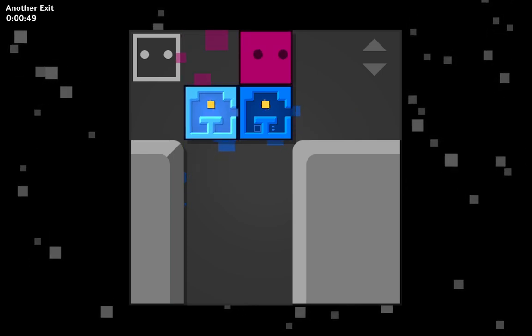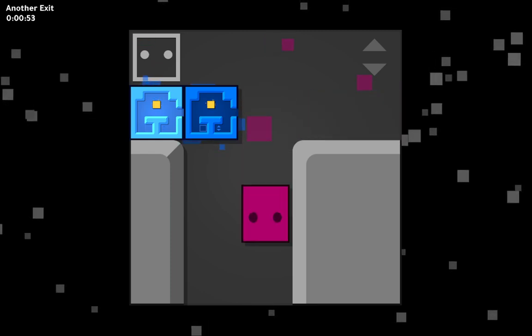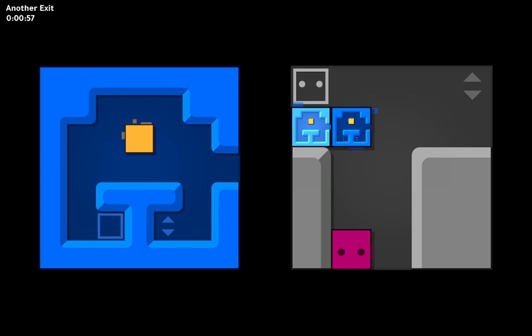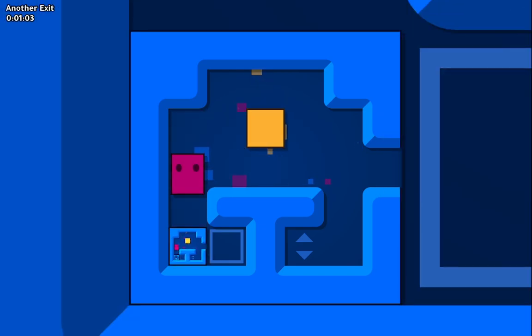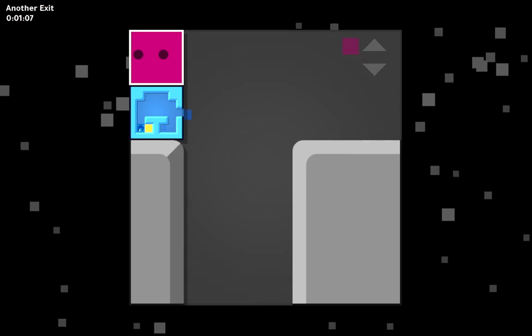Oh shoot. How are we going to do that? We need to push again. Oh, that's not great — this is not the void. This is actually a block in a block. Okay, it's not very obvious to see, but these are walls. That's a little disappointing, maybe? Anyway, we just get that out and go in.